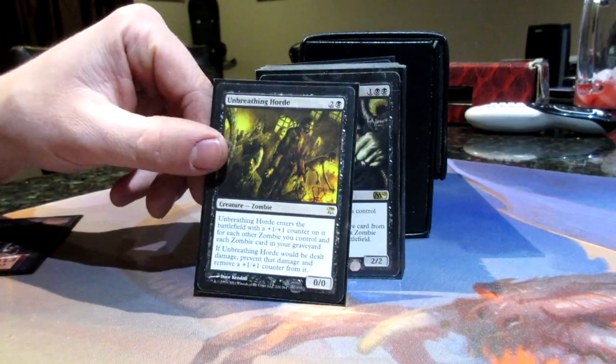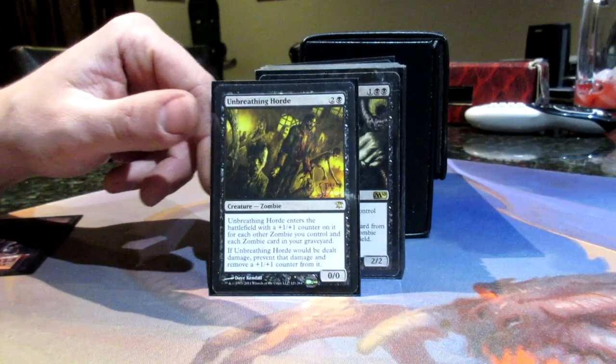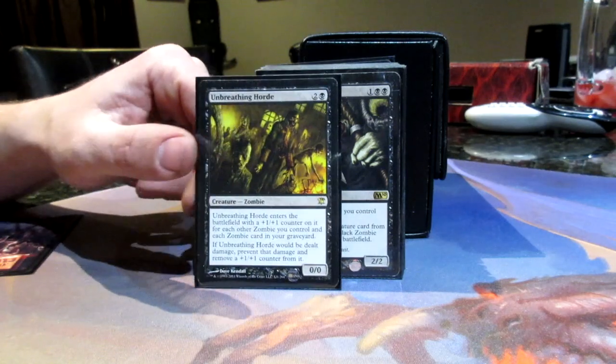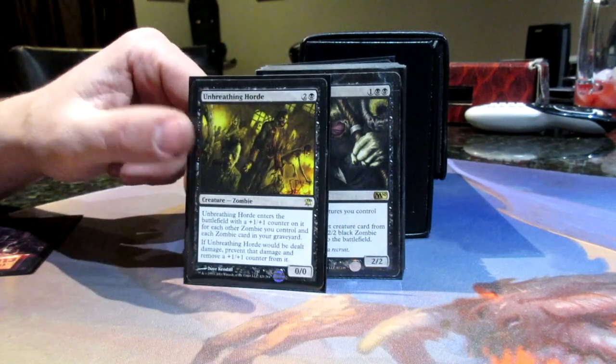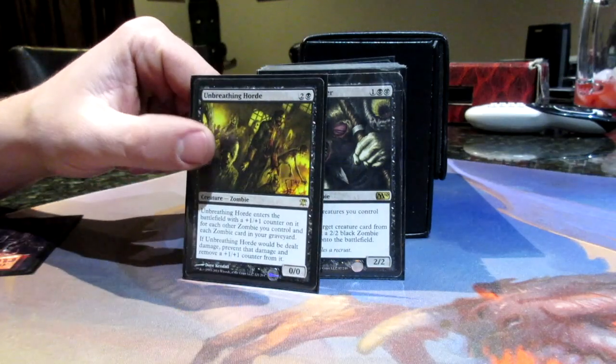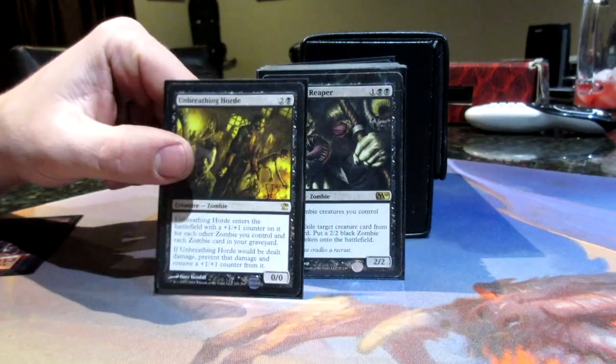Unbreathing Horde enters the battlefield with a +1/+1 counter for each other zombie in play and in your graveyard. And if he'd be dealt damage, remove a +1/+1 counter from him and prevent that damage. If you have him and Michaeus out and he's at one counter, he's pretty much undying to damage — because if you prevent it, he'd come back with another +1/+1 counter. So he's really good.